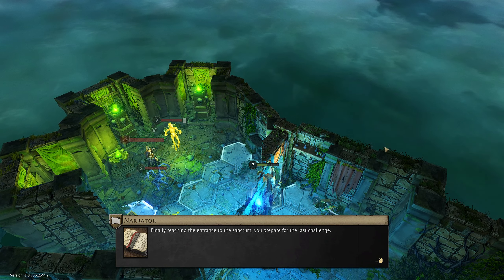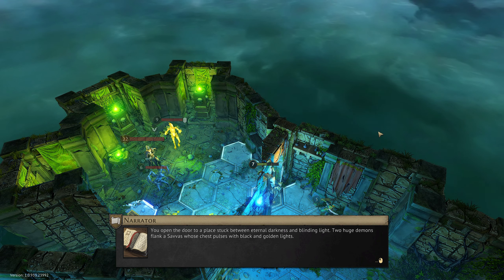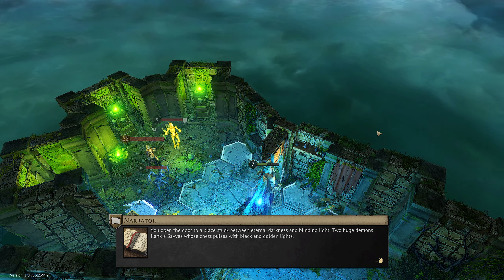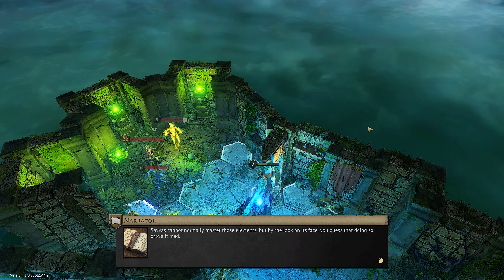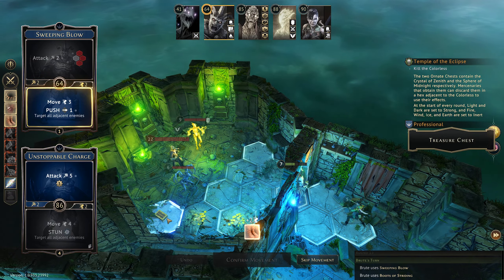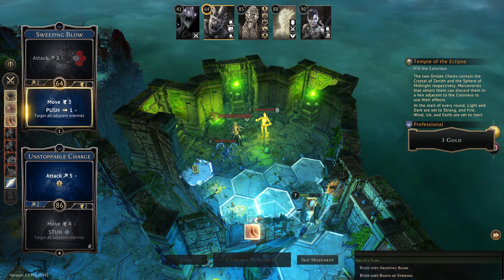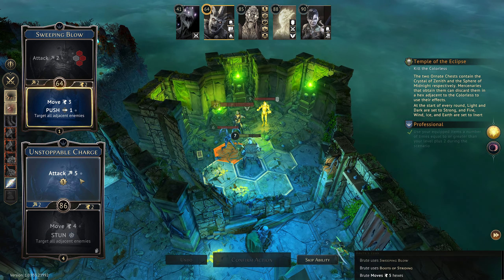So we are moving three and pushing with boots. Finally reaching the entrance to the sanctum, you prepare for the last challenge. You open the door to a place stuck between eternal darkness and blinding light — two huge demons flank a Savas whose chest pulses with black and golden lights. The Savas cannot normally master those elements, but by the look on its face, you guess that doing so drove it mad. There is a treasure chest — that is always of interest to us.